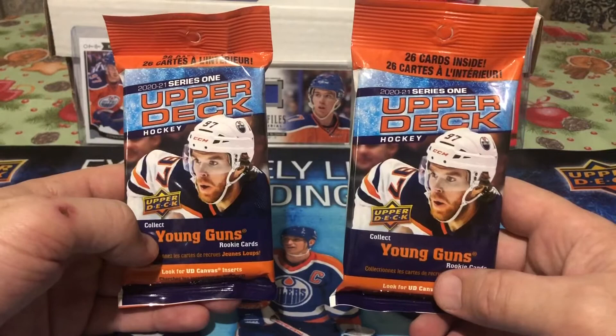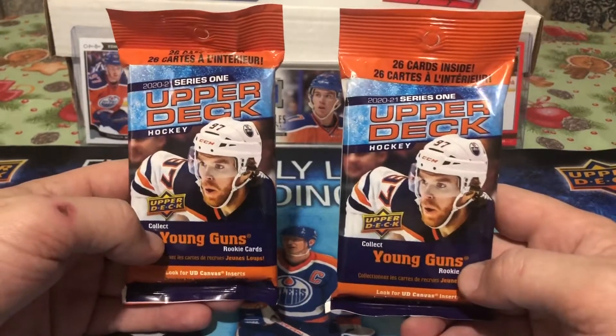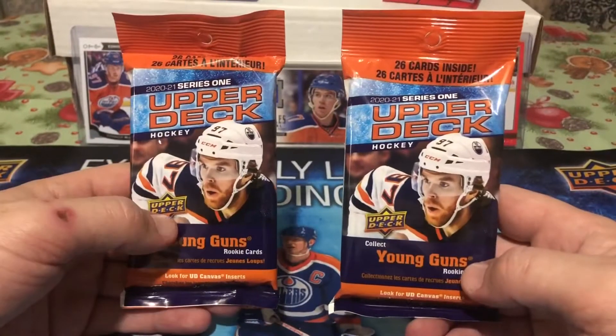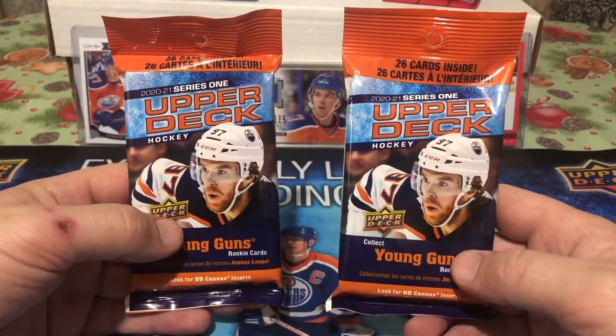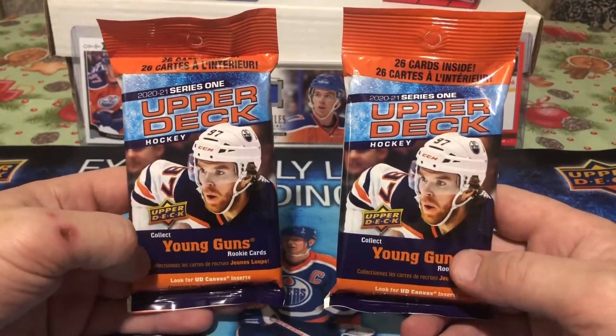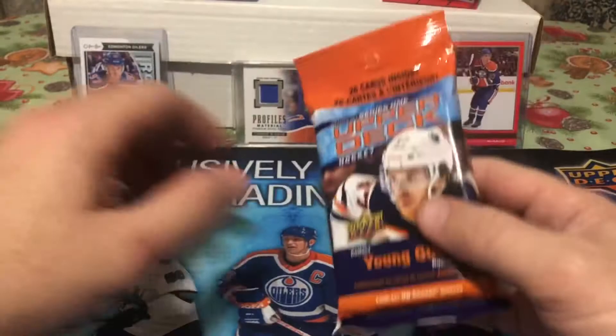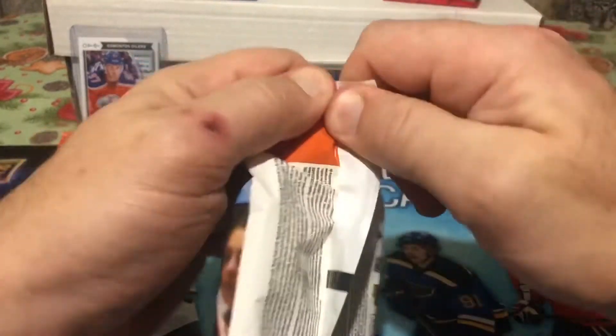I already opened up six regular retail packs, eight cards per pack — pulled a Young Guns canvas and a couple other good hits. This time I'm going to take a shot at two fat pack, value pack, rack packs — 26 cards per pack. Young Guns, come on. I just got a Young Guns canvas like I said. Let's break it down on the Boots Kennedy Show.